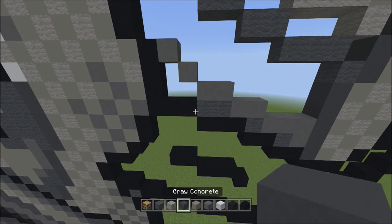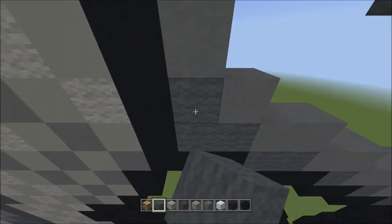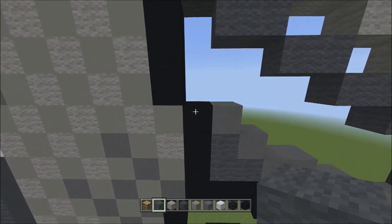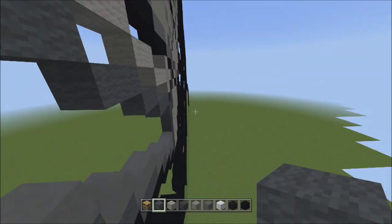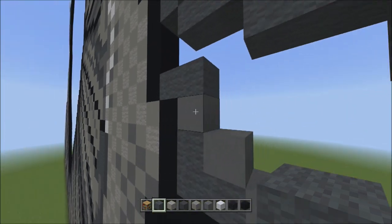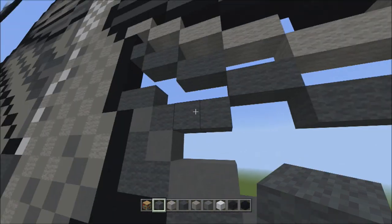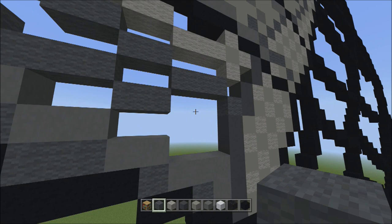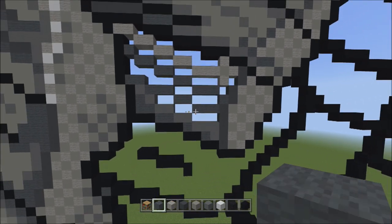Get rid of the placement block. Switch back to the gray wall and fill in this empty space with gray wall. It should look like this. Move over to the left and start on top of this black concrete making contact with the cyan terracotta we just placed — add two gray walls going to the right — one, two. Place three blocks across on the lower level to the right — one, two, three. Then two blocks on the lower level to the right — one, two. Then three blocks on the lower level to the right — one, two, three. Get rid of the placement. Fly back so you can see it should look exactly like this.